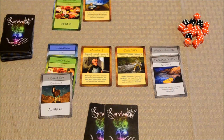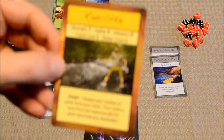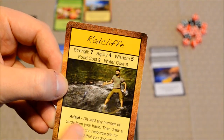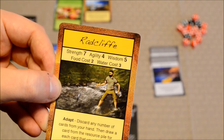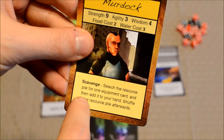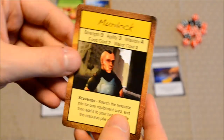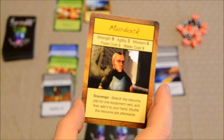Another action you can take is to use your clan member abilities. On the bottom of every one of these clan member cards is some type of ability that can be used to help your team out. For example, this Radcliffe character can use the Adapt ability: discard any number of cards from your hand, then draw a card from the resource pile for each card discarded. This Murdoch character has Scavenge: search the resource pile for one equipment card and add it to your hand, then shuffle the resource pile afterwards. Definitely check those out before you play them, to see what ability would suit your team best.